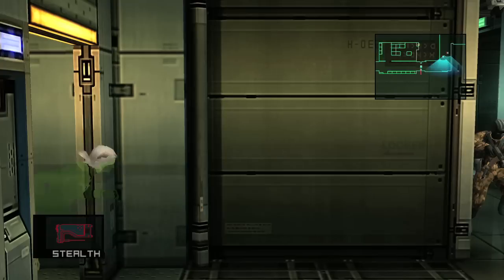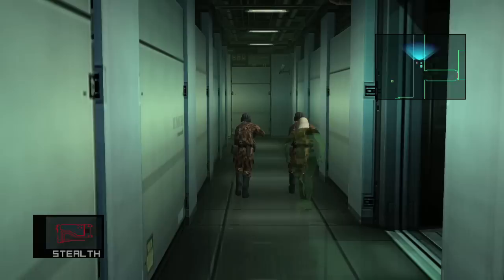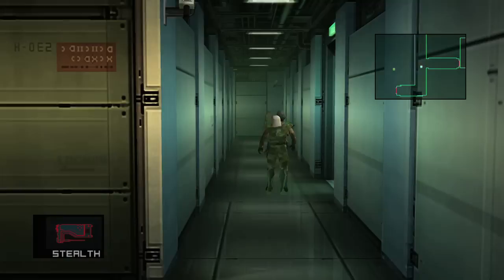For these guards, you can either wait for them to separate or use my chokehold trick — just chokehold one and bring him into the locker room and get his dog tag that way. Do that for all three guards in this room. It takes a long time, but it's best to be safe than sorry, as they say.